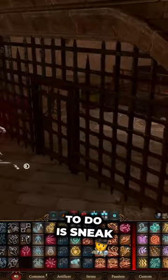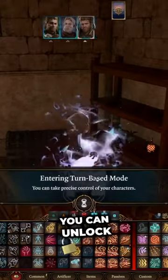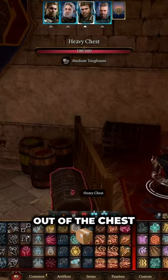All you gotta do is sneak past the Flaming Fist. There's a locked door behind the clerk — you can unlock it or misty step behind it. Just pull it out of the chest.